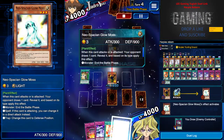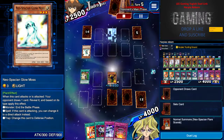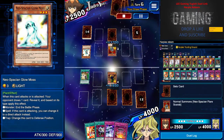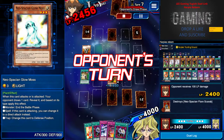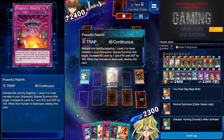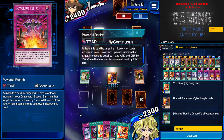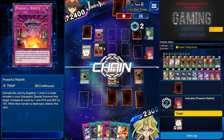Honestly I hate this card but for my case it helped because I needed to draw a monster, so I don't mind using Powerful Rebirth again. Powerful Rebirth is quite a good tech card — it allows you to special summon any level 4 or lower monster in your graveyard and increase its attack and level by one. It really meshes well with Synchro too, which gives me an idea for other deck types.